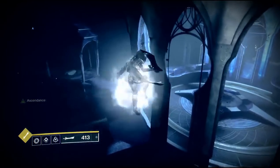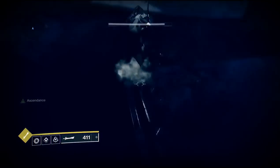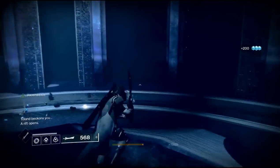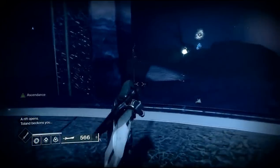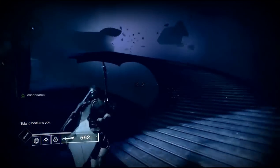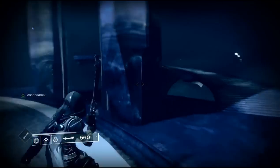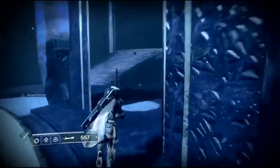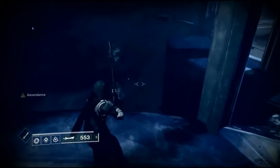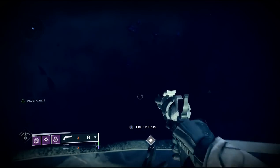Then we'll go after the set of Ahamkara Bones. Starting from the middle again, go back to that broken set of steps leading off to the left. If you jump on the little gazebo beside them and look down below those steps, you'll see the Ahamkara Bones down below there.